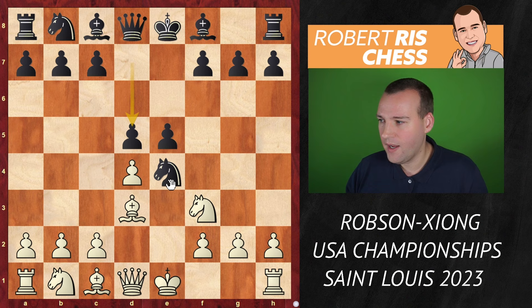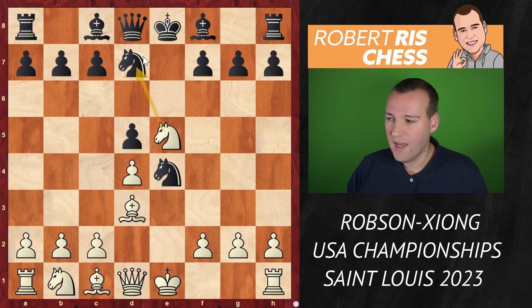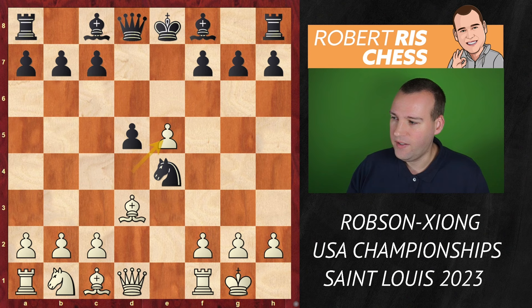Black wants to establish that knight in the center and supports it with d5. Knight takes e5 — once again we have a symmetrical position. After knight d7, the main move is knight takes d7 exchanging some pieces, but Robson plays castling kingside — a nice move, just continuing development. After knight takes e5, d takes e5, we see there's an imbalance in the pawn structure: white has a nice advanced pawn.